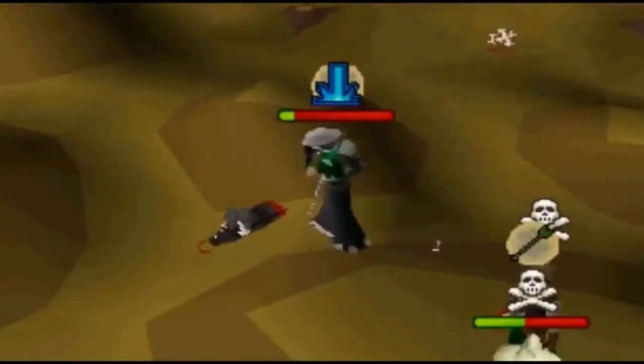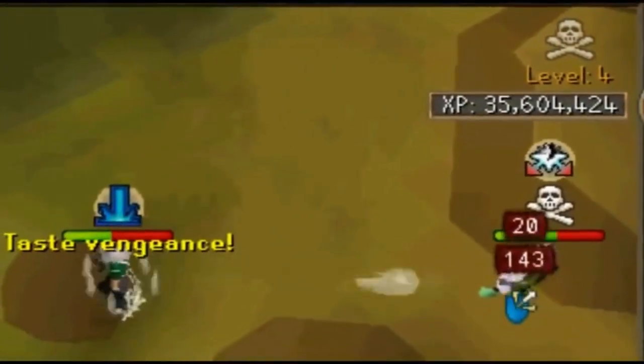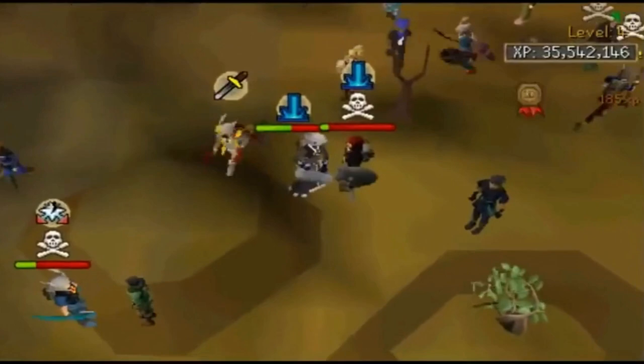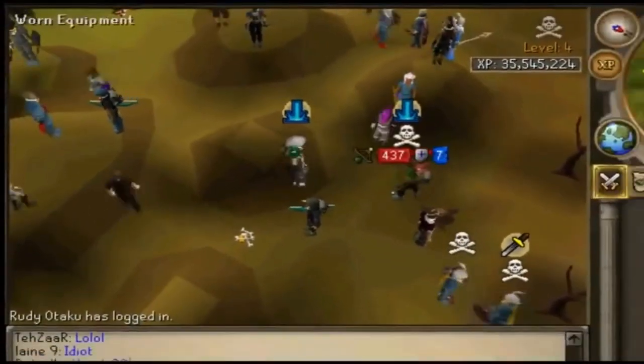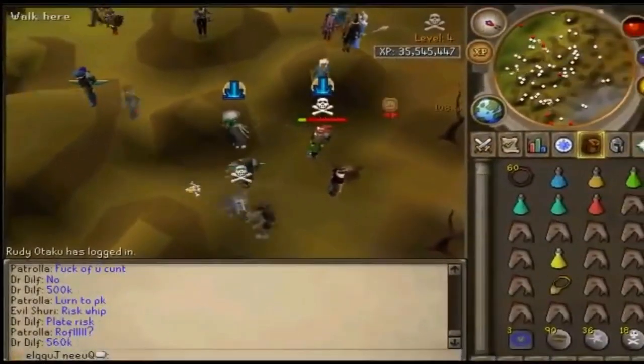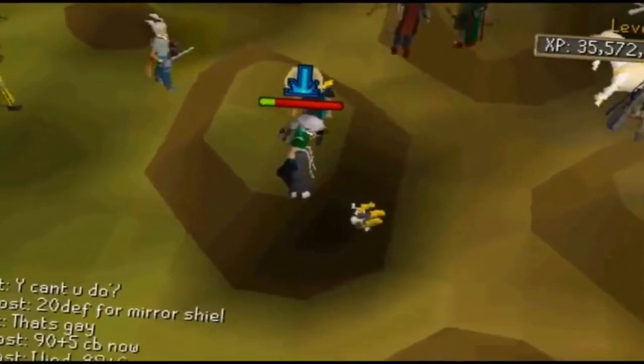At one point he hit like a 700 — that's the old Armadyl crossbow special. If they're wearing certain prayer items or god items, it hits harder. It's extremely accurate, extremely deadly. A few people can't even eat out of it. The Void Deflector is pretty good for PKing based on what I've researched.